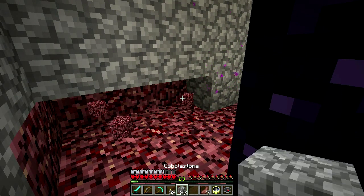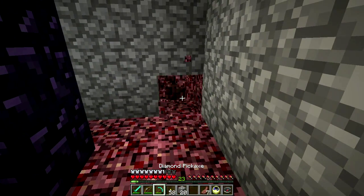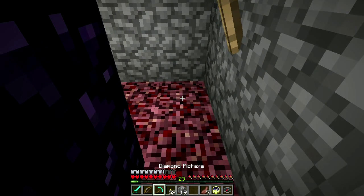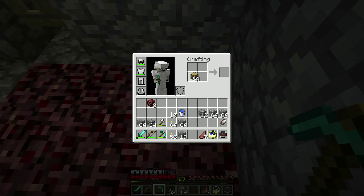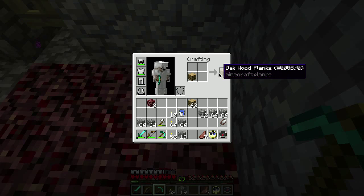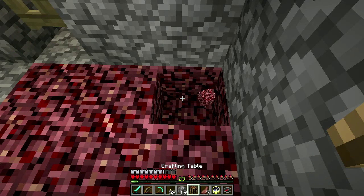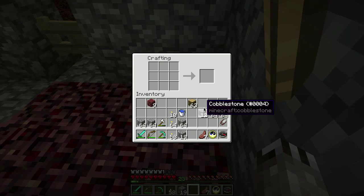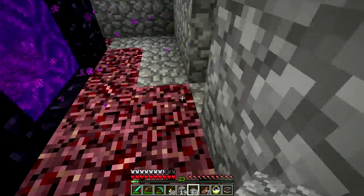We can expand all this - this is all quite temporary. We take a piece of wood, make a crafting table, put the crafting table down, then we can take some of these and make some slabs and slab the floor.